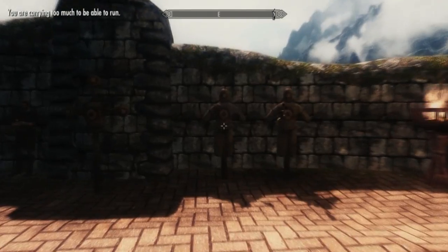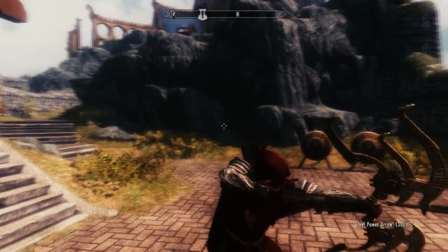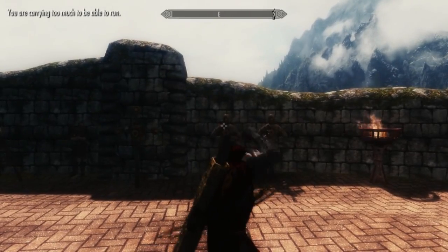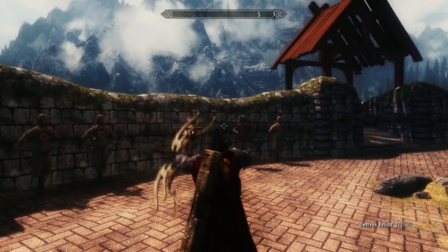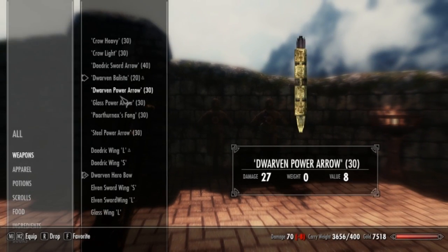Then you have the Dwarven Hero bow, which is also really cool. Let's see how the ballistas look with that. Oh jeez, look at that — it is like a log. It's like you're shooting a tree. It's really cool. Let me switch back to a normal arrow set.